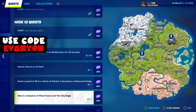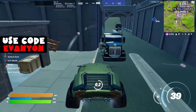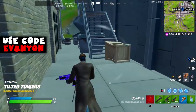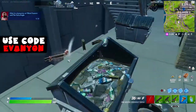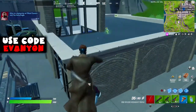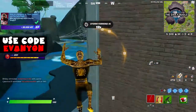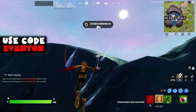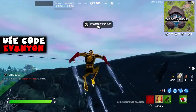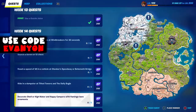Next, hide in a dumpster at Tilted Towers and the Daily Bugle. This is a bit complicated because you have to do both locations — they don't have to be the same match, but they're kind of far apart if you're trying to do other challenges at the same time. There are plenty of dumpsters at both locations, so finding one at each shouldn't be a problem.